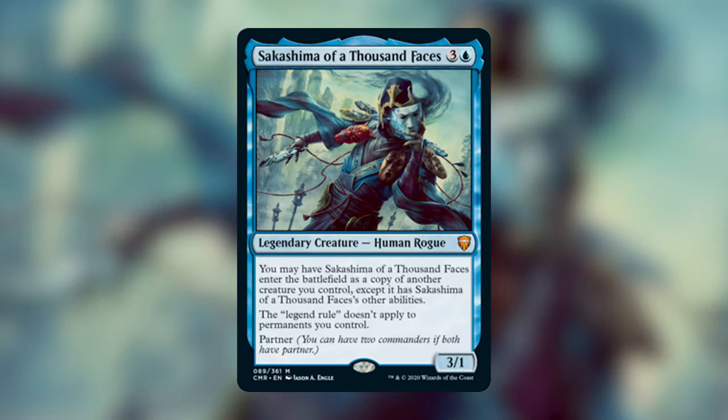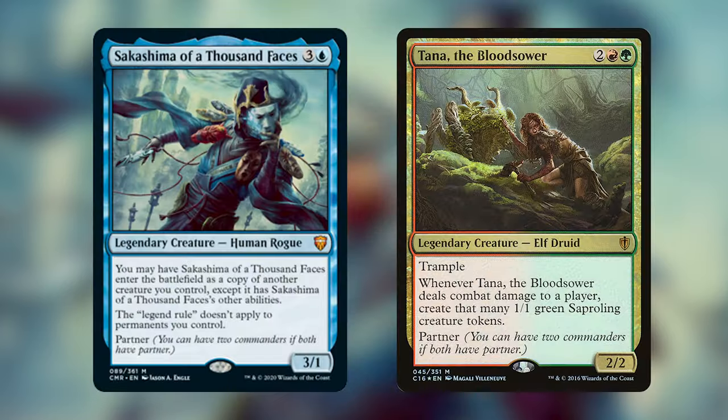When Sakashima was spoiled, we did a primer video going through the different directions you could take him, because there are so many options. For this deck, I decided to add Tana the Bloodsower as his partner. Tana is really here mostly for the colors — I decided to do a Temur build for Sakashima because some of my favorite creatures are in the Temur colors. The synergy relies heavily on Sakashima, and Tana is there for the colors.